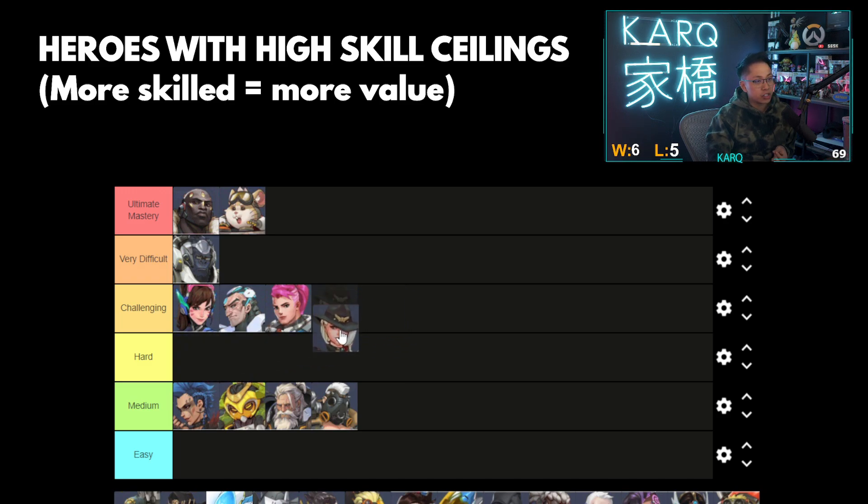Movement and mechanics are always going to inherently bring the skill ceiling heroes up on that side, and hard and under would be the more mechanically easier heroes. For that reason, I'm going to put Ashe on challenging — not necessarily hard, but she is quite hard. Landing the dynamites, like any sort of aim or hitscan heroes, are naturally going to be a bit higher. Ashe is relatively more straightforward than these heroes, but you do have to have good precision aiming with the dynamites. Bob's not really a hard ultimate to use, but the better you are, the more effective you are for Ashe. I'm going to put her on challenging.